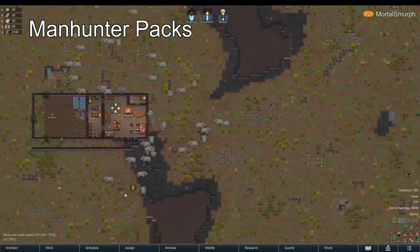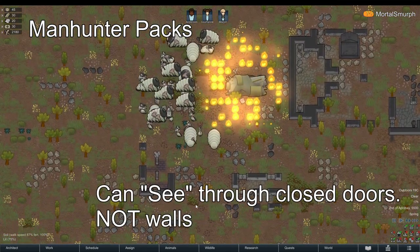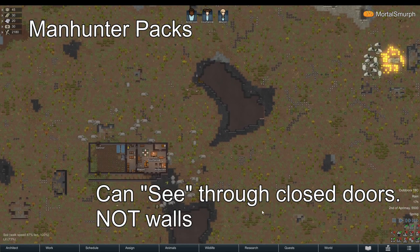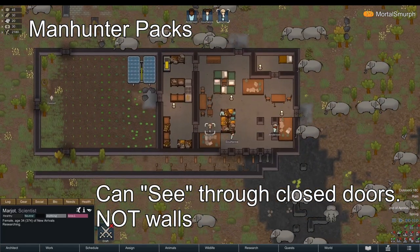Manhunters will lock onto targets. Manhunters can essentially see through closed doors to their target. However, they cannot see through walls. You can exploit this quirk by fully walling in all your colonists.